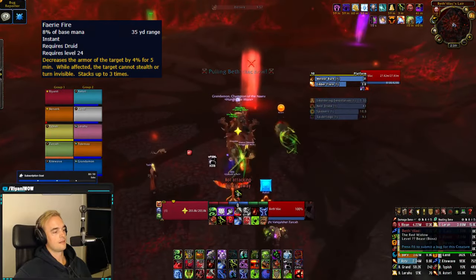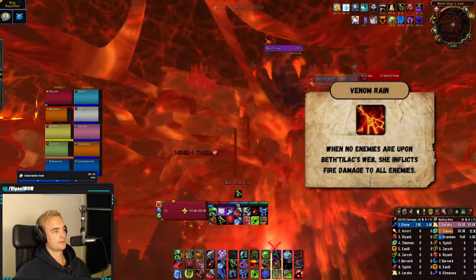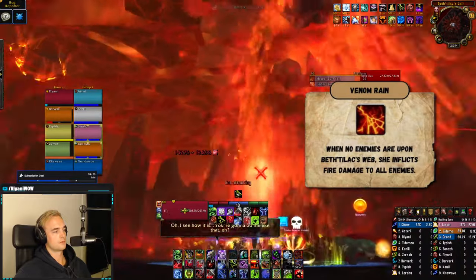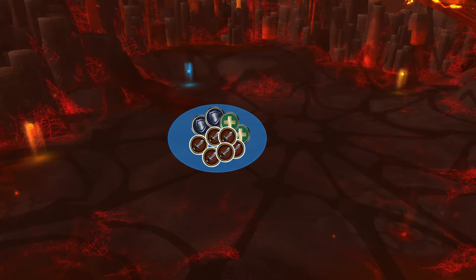Begin the fight by having your Feral Druid put Faerie Fire on the boss. Beth'tilac will crawl upstairs and begin channeling Venom Rain. This is a raid-wide AOE damaging spell that happens whenever no one is upstairs, and will happen three times throughout the fight, assuming everything goes right. Stack up as a group to make this easier to heal.